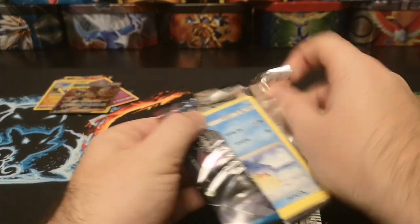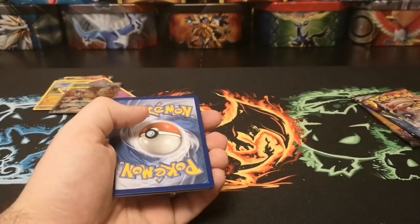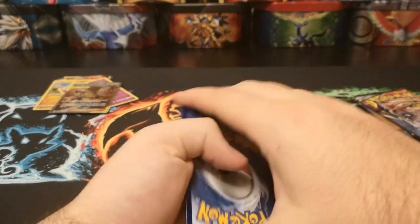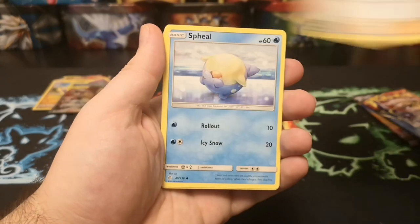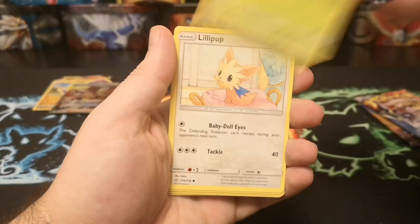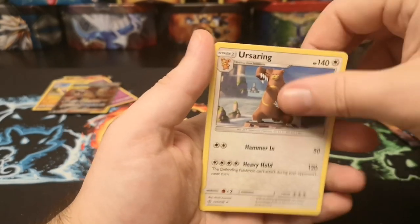I'll sleeve all those up at the end of the video. Got some nice Cosmic Eclipse sleeves from our ETB. Water energy, Tag Call, Dartrix, Lillie's Full Force, Spheal, Passimian, Rowlet, Lillipup, Skrelp, reverse Heracross, and an Ursaring.